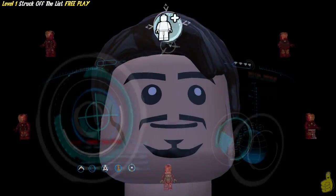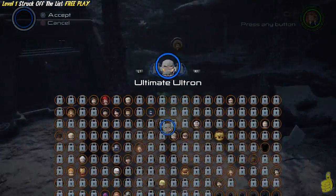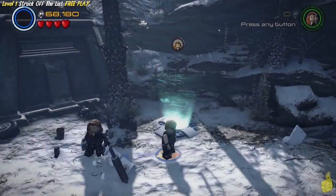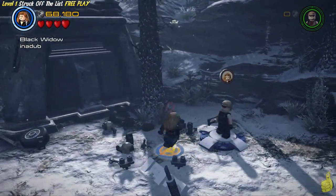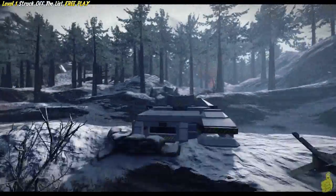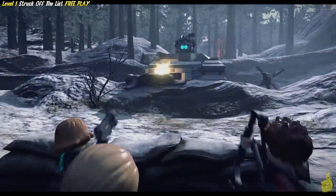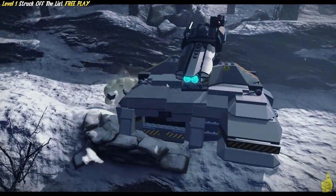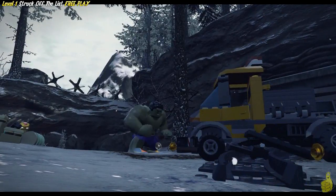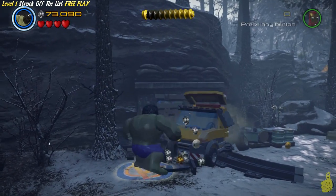We do have to do a little bit of the story stuff here. Unfortunately, there are a few moments that always require us to interact in a way we can't skip. I tried to fly up and over with Iron Man but it wouldn't let me, because it triggers this little animated cutscene where Hulk comes in and crashes through. Then we take over as Hulk, and almost immediately we find ourselves with another opportunity to get another minikit.